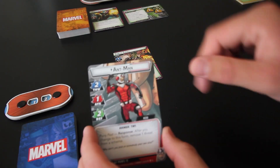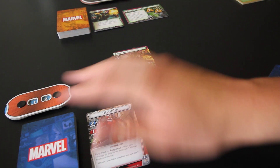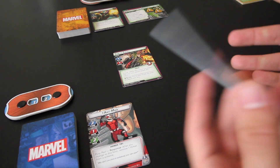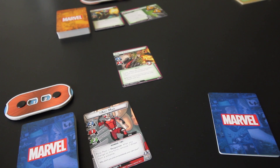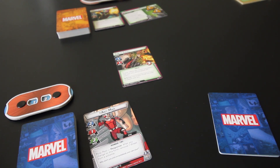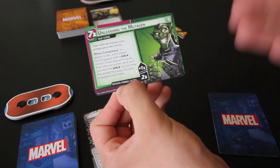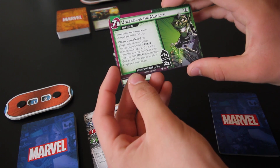So I have the game all set up here. We have Ant-Man, or Scott Lang, as our character, and then we have our deck. I'm going to be playing with Justice for Ant-Man, and I have my starting hand here. The villain we're going up against is Green Goblin, who is actually kind of unique for most villains in Marvel Champions because he has two scenarios. The second one, the one we're playing today, is called the Mutagen Formula. There are actually two different scenarios where you fight Green Goblin in Marvel Champions, which is kind of neat.